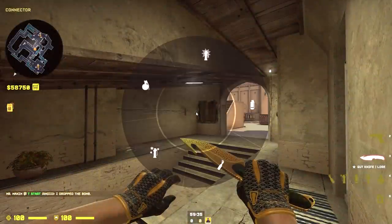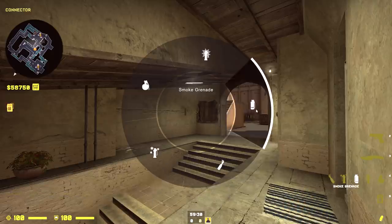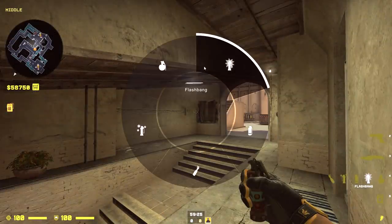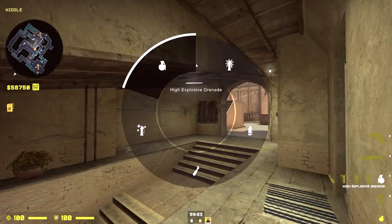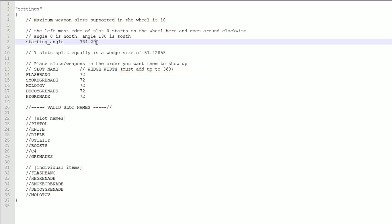Now my menu looks like this. It's a bit crooked and that's because the first slot isn't properly lined up, so the last thing we need to fix is the starting angle. It's currently set to 334.29, but if it was set to 0 then the first slot would start at 12 o'clock. The easiest fix is to divide one of the slots by 2 — so 72 divided by 2 equals 36 — then take 360 and subtract 36. If I put this value inside the starting angle, the first slot will be lined up properly.